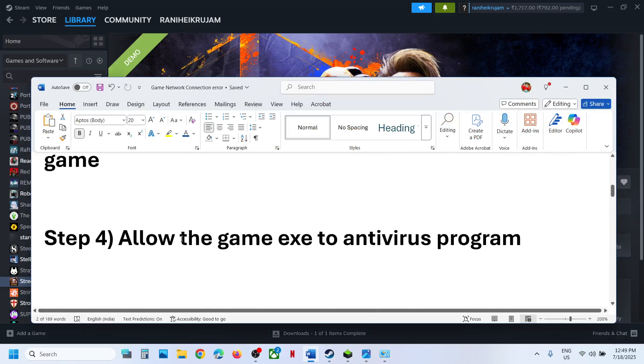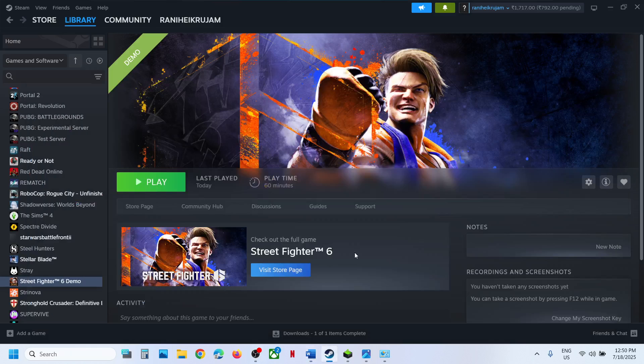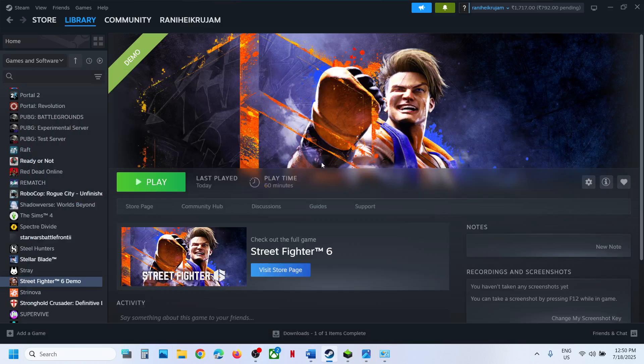The next step is to allow the game EXE file in your antivirus program. If you have any third-party antivirus program — such as Avast, Norton, Bitdefender, McAfee, or whichever antivirus you have — allow the game EXE file in that antivirus program.